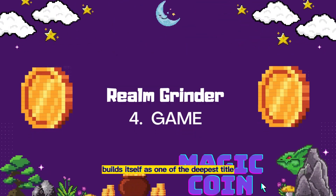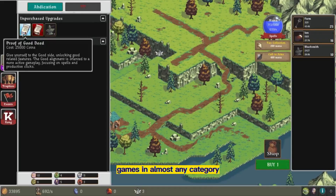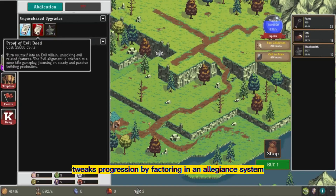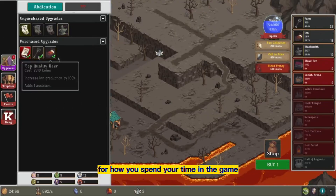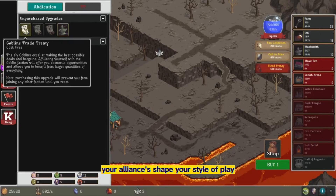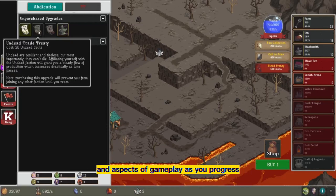Realm Grinder fittingly bills itself as one of the deepest idle games in almost any category, with layered mechanics and loads of content to uncover. Set in its own medieval fantasy universe, Realm Grinder tweaks progression by factoring in an allegiance system. Once you develop your kingdom to a certain extent, you also align with good or evil. Faction preferences will have big implications for how you spend your time in the game. Your alliances shape your style of play and influence what bonuses you pursue during each run, as well as the appearance of your kingdom. You even unlock new factions and aspects of gameplay as you progress.